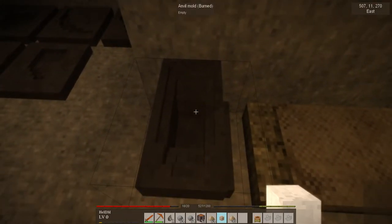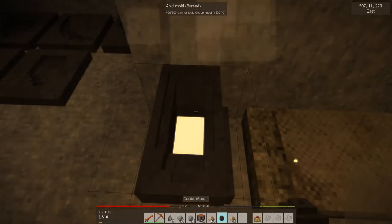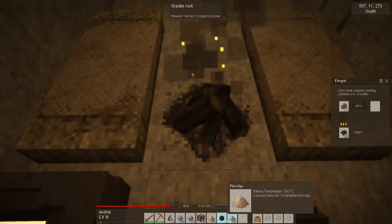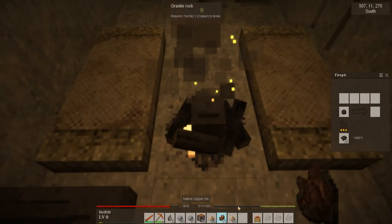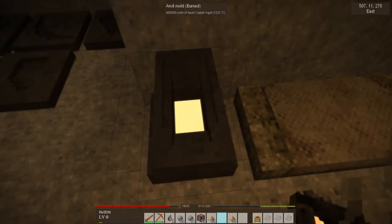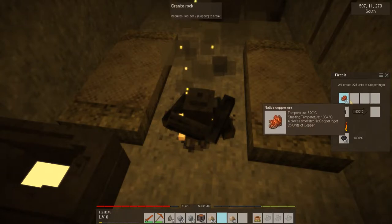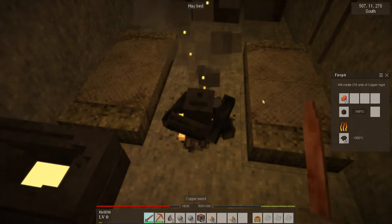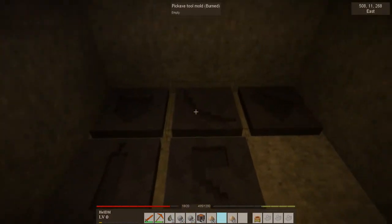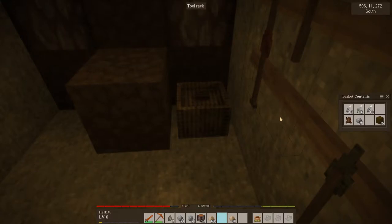I'm gonna fill up the anvil now — it needs 900! Good luck. Oh my god. I'm gonna smelt all the stuff we have in the crucible. Currently we have 400. The question is, can 900 fit in there? Well, we're not gonna figure that out because we only have 11 pieces of copper left, so we should mine more copper during the next day. Shall I get us another pickaxe so we can mine together? That sounds like a good idea. See? I'm not that stupid after all.